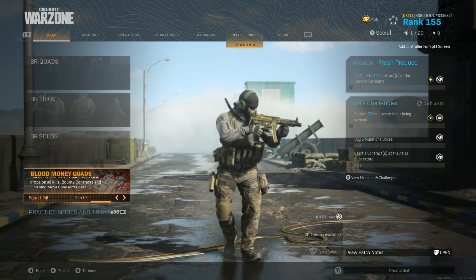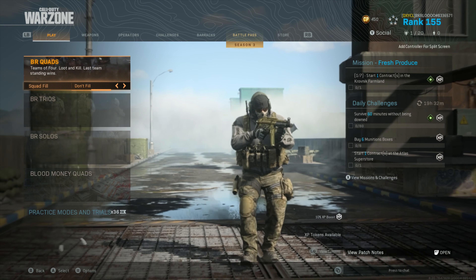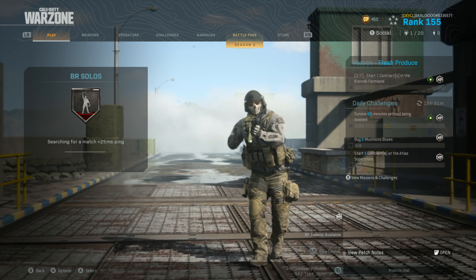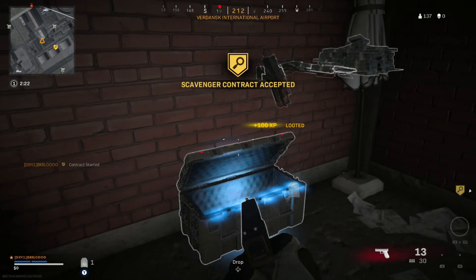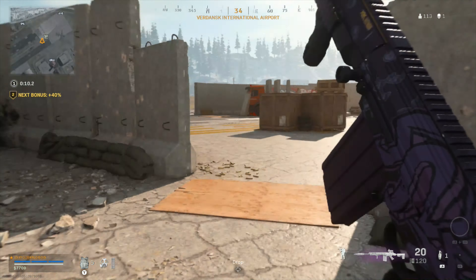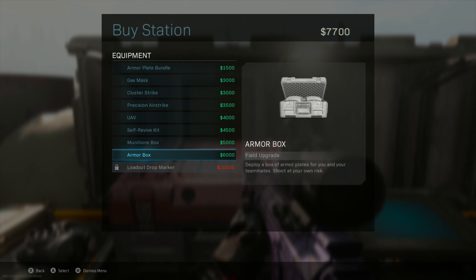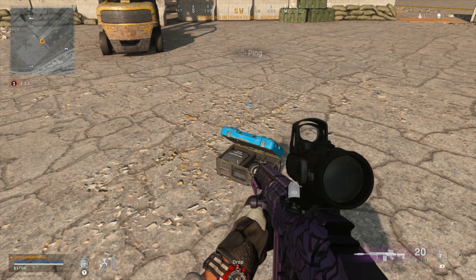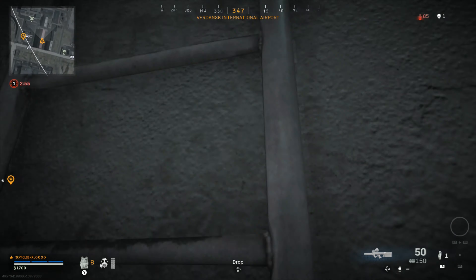Moving over to Warzone, they've also done a playlist update — they've changed Plunder to Blood Money Quads and removed Solo Stimulus for standard Solos. The four modes we currently have are Quads, Trios, Solos, and Blood Money Quads. I'm happy they've changed Solo Stimulus back to Solos. They've also added a new item, the Armor Box, which can be found via loot or purchased at the buy station for $6,000. You throw it down like a munitions box and your entire team can grab armor to resupply up to maximum.